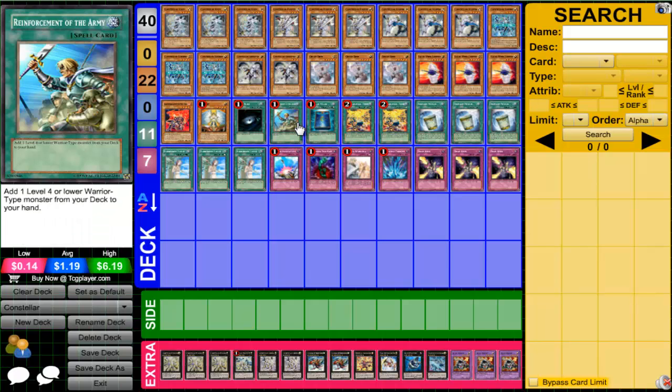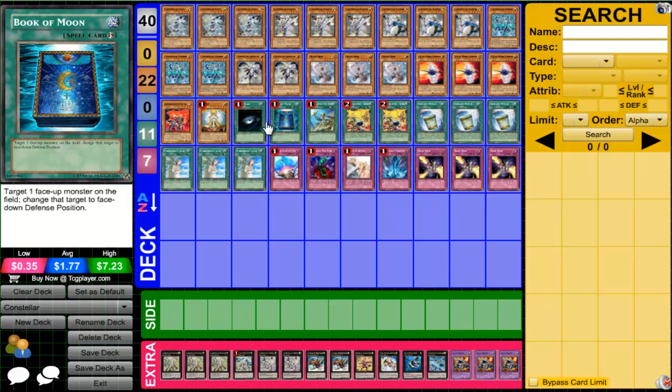Moving to spells — of course we have Dark Hole and Book of Moon. Those are our two spell staples. Heavy Storm and Monster Reborn are banned, so you need to run these. I'm glad Book of Moon is getting more attention because it's a really good card. Now that people are playing a lot of traps like Xyz Reborn and such, Book of Moon just surprises them.